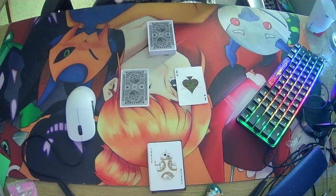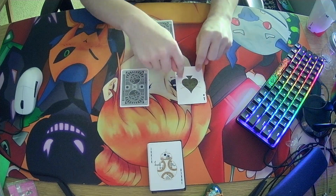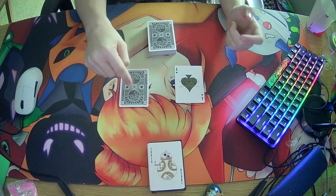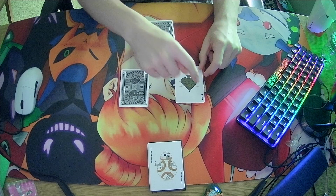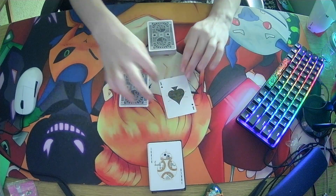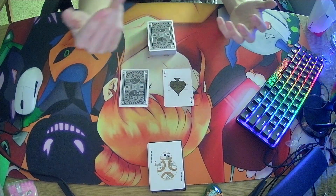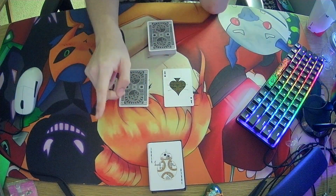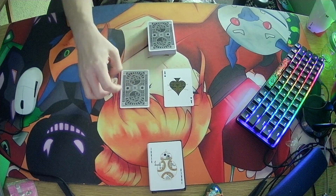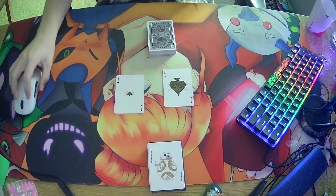So if you do not know what a Soulmate of a card is, I will explain it really quick. Right here I have the Ace of Spades. The Soulmate of a card is the same value or the same number in the top left or bottom right of the card, the same color and the same value, but the other suit. There are two black suits: the spade and the club. So my question for you — what is this card here? If you said Ace of Clubs, you're correct. That is the Soulmate of a card, and that's all you need to know for this trick.